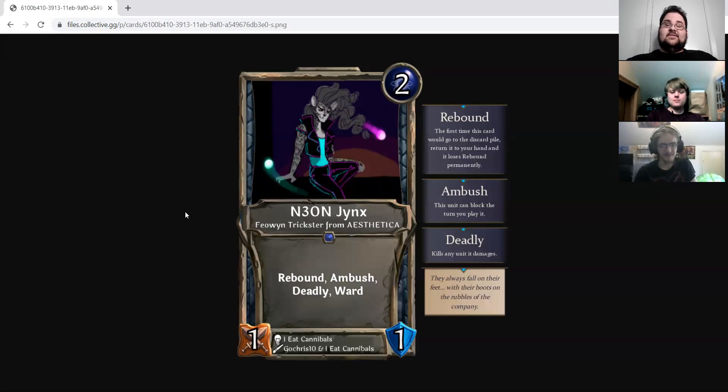Now let's talk about Active Submissions, starting with the Neon Jinx, which is part of the design competition. This one has a very interesting theme: French Vanillas, meaning you're restricted to can't attack, can't block, and anything in the random keyword pool, plus Frenzy X. Neon Jinx is a two-drop mind 1-1 Fae-and-Win trickster from Aesthetica with Rebound, Ambush, Deadly, and Ward. The first time I read this, I thought keyword soup and almost glazed over it. But I went back and I was like, this is actually borderline scary — but it has some classic problems. I don't know if this card's actually too powerful.